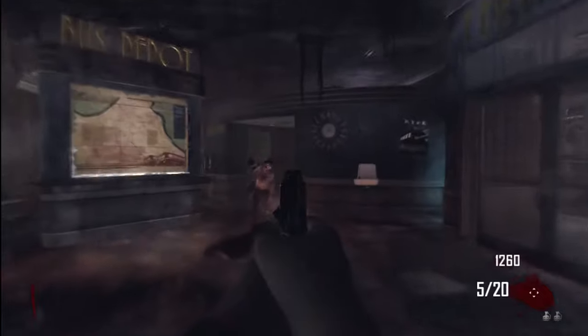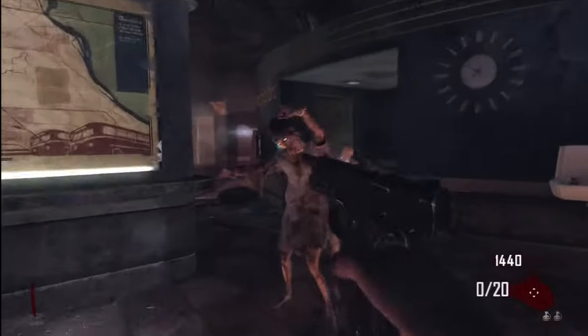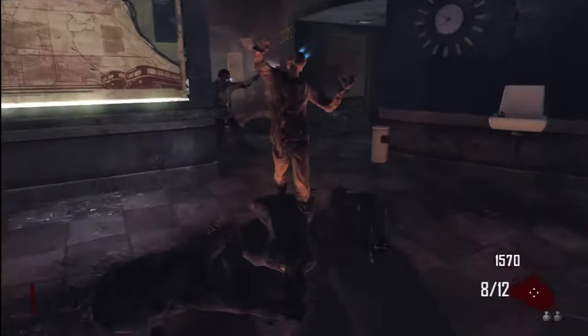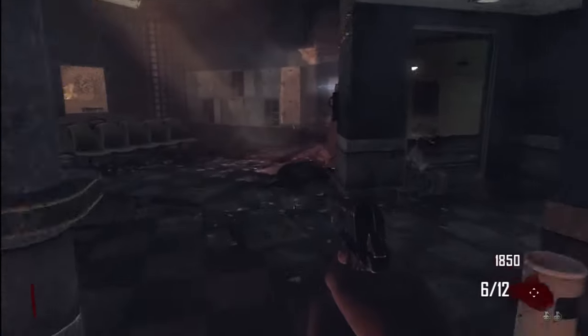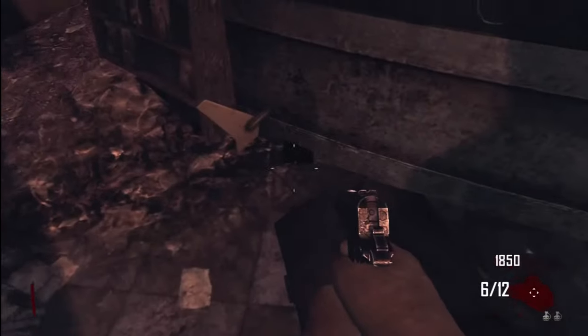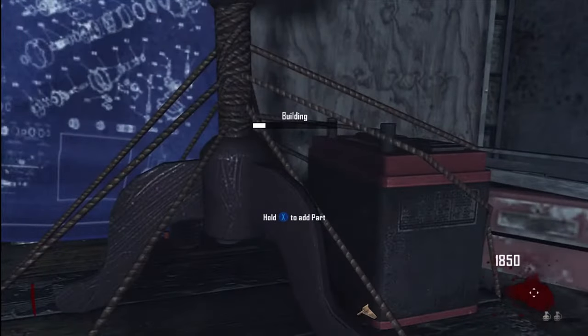Make sure that no zombies get in the way, because if the zombies touch you, even in level 1, they can kill you by one or two hits. The next piece you're going to need is actually a fan, which you're going to see right next to the bookcase near the bathroom. You're going to pick that up, go back to the workbench, and add it.